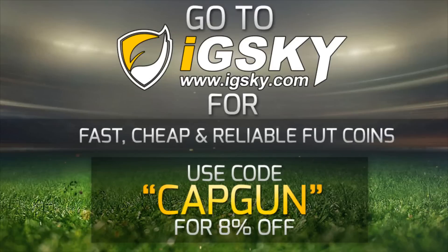If you guys need Ultimate Team coins, go and check out idsky.com — their link is down in the description. They have a variety of different ways of delivering coins, even with the price caps. They're fast, cheap, and reliable. Use code CAPGUN to get yourself a discount.